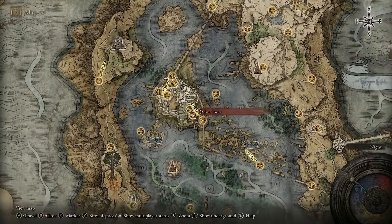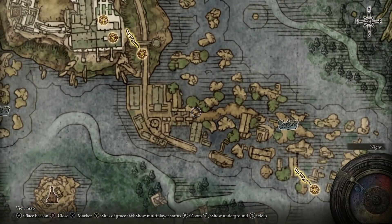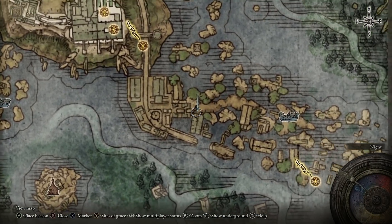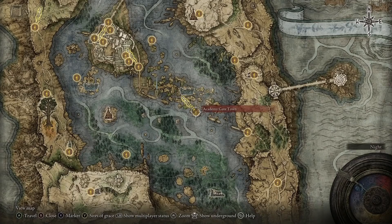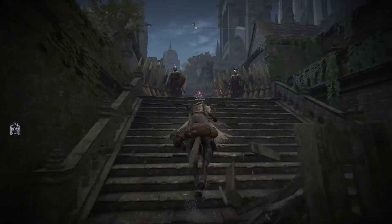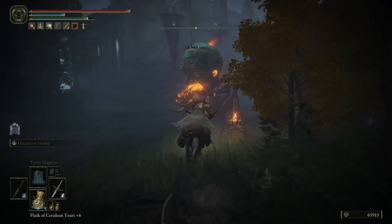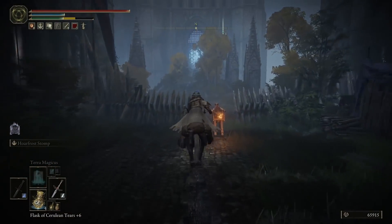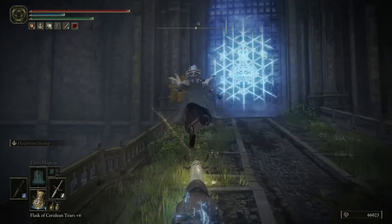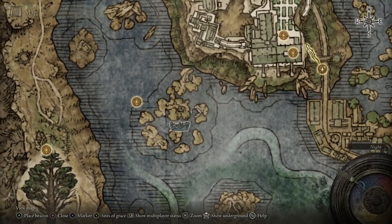So now we move into Liurnia Lake, and we are going up to the Raya Lucaria Academy. From Academy Gate Town, if I put a little beacon around here, you're going to head to this area. There's going to be a staircase with some enemies — skip all them. Come onto this little bridge that leads you up. From Academy Gate Town, when you get to the beacon, make your way up the stairs and keep following it around to go past the flamethrower turret. Then there's going to be a Site of Grace — unlock this. Then we're going to need to break the seal to actually enter the Academy. From the South Raya Lucaria Gate, make your way west, come back off the bridge and over to Temple Quarter.